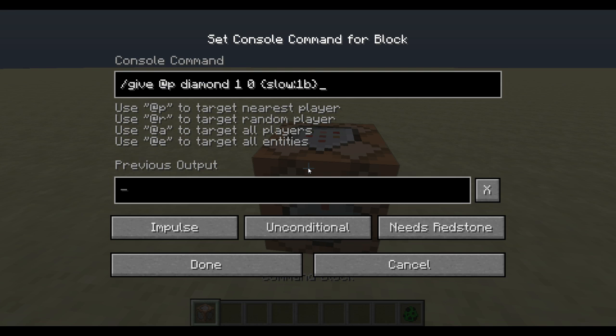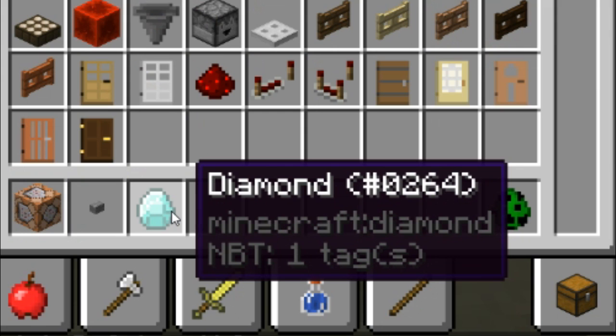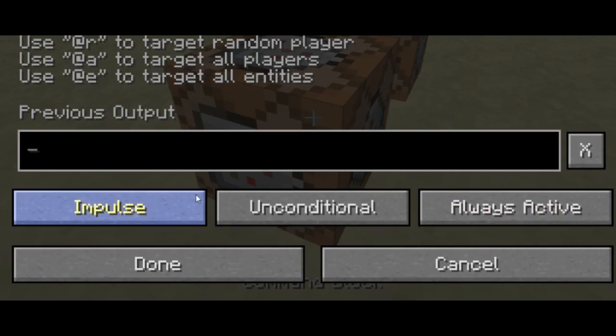If we get a button and activate that, we are going to get ourselves a special diamond. As you can see, it says one tag is associated with this diamond. We're not going to bother with the display names yet — let's just create this system.